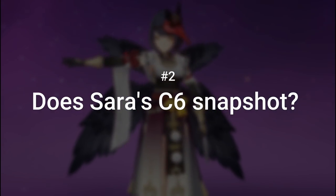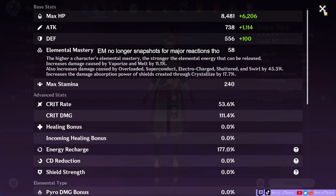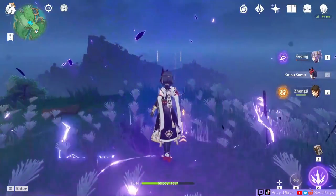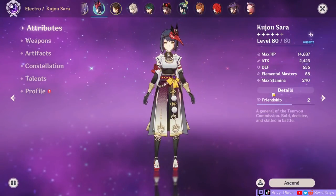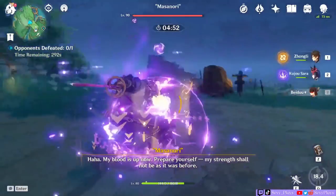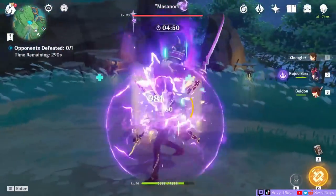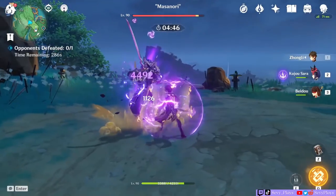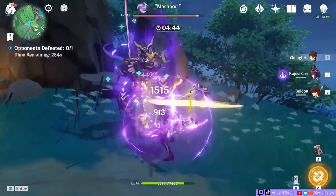Question 2: Does Sara's C6 snapshot? No, it doesn't. C6 does not snapshot because it doesn't inherently give the buffed character the crit damage increase in their stat page. Other characters will snapshot the attack buff but not the additional crit damage. To keep this video shorter, you can look at my more detailed C6 Kujo Sara video where I demonstrate the snapshot effect with Fischl and Beidou. It's linked in the description.